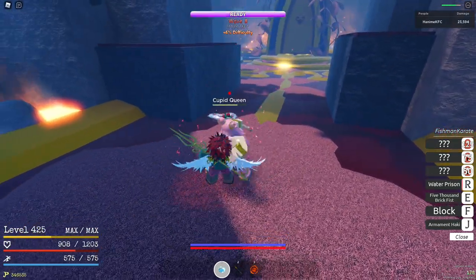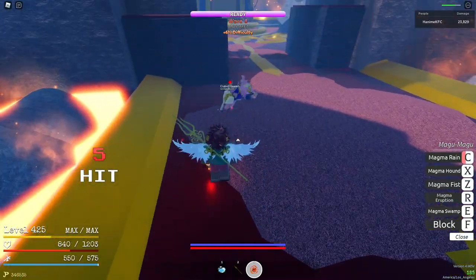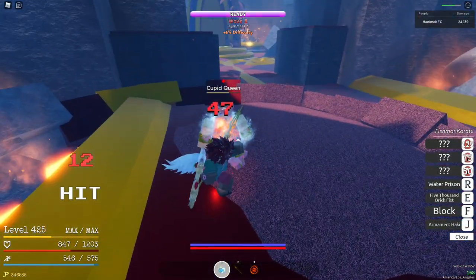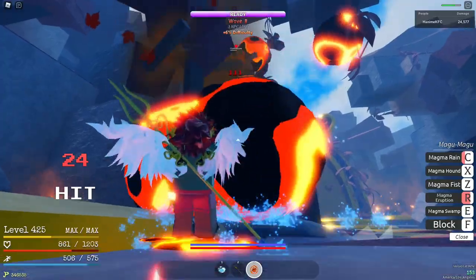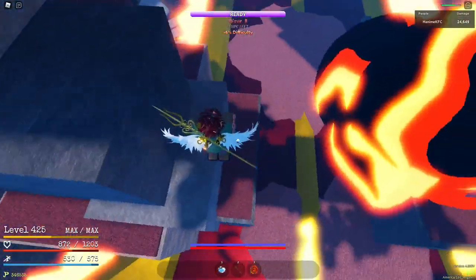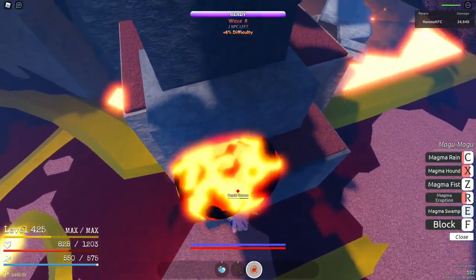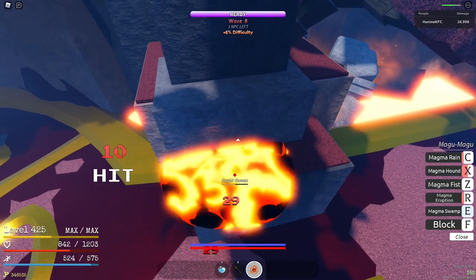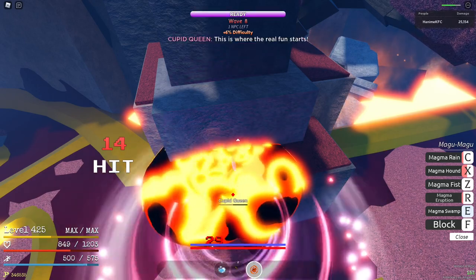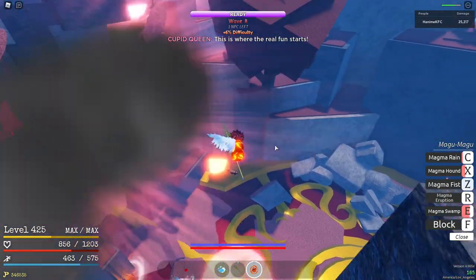Since my Magu swamp is on cooldown, I'm gonna use my combo again — eruption, trident, water prison. I bring her right here again. She hit me but that's okay — Magu swamp her.